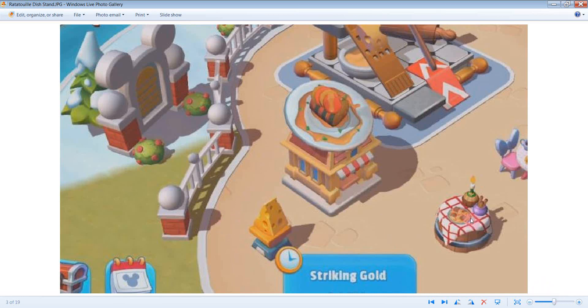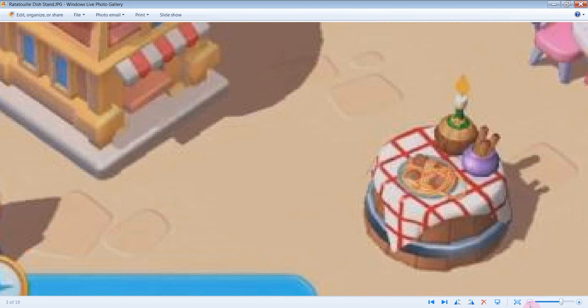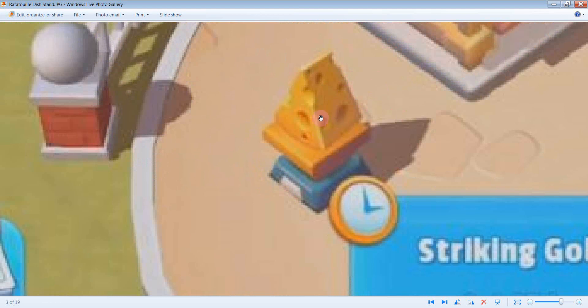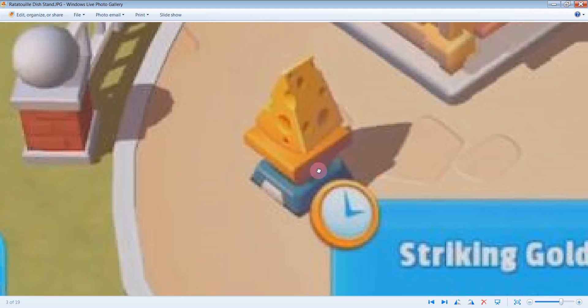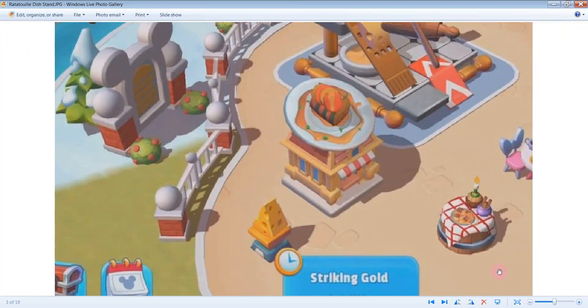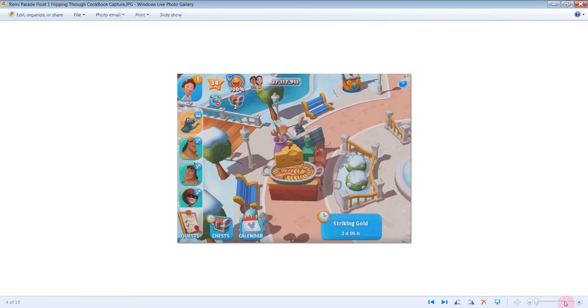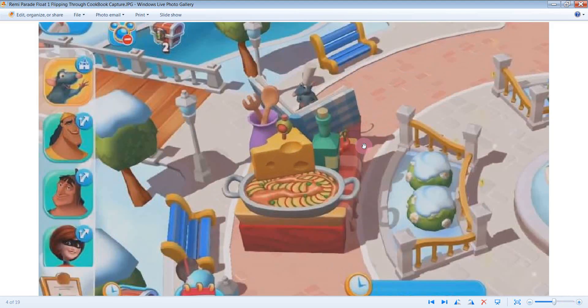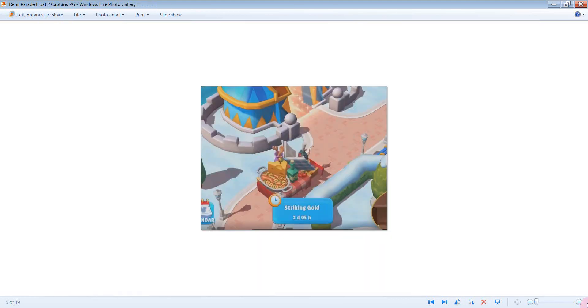I just mentioned Striking Gold — if you were part of the Lady and the Tramp event, you'd remember that cute little stand. Back to Striking Gold, this is going to be your trophy: this block of cheese, which is really cute, as part of the rewards for the Striking Gold event. And we're moving on — this is the Parade Float. I think this is actually one of the cutest things they made for this particular event. Hi Remy! He's flipping through the cookbook — it's like the cutest thing ever. There's the Ratatouille dish; I love all the detail, it's so cute.